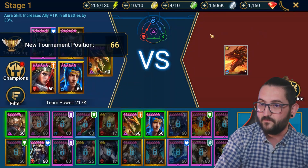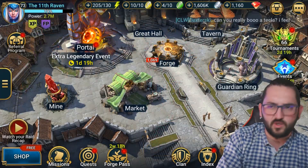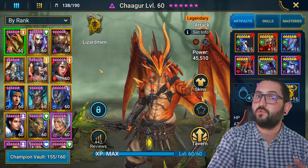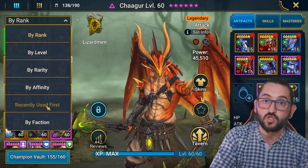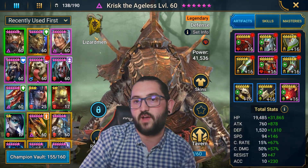Now let's have a look at the build. We did 58 million on Ultra Nightmare, so obviously it's going to work the same on Nightmare. Because of the presets, this team is also full auto — full auto from the start. Let me move myself to the side so we can have a look at the builds.